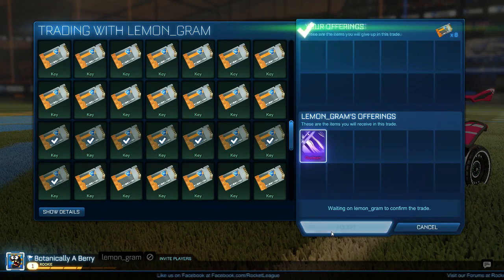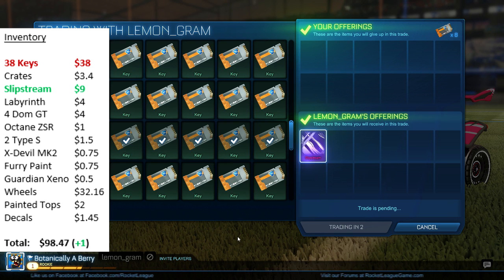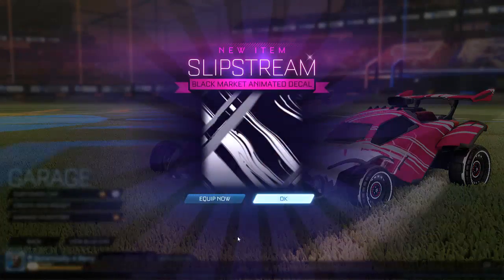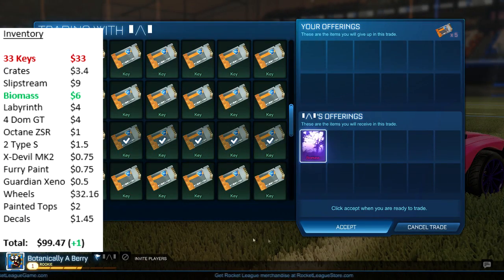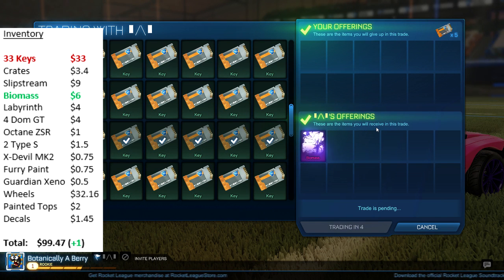Another item I was trying to buy was a Slipstream — I was trying to grab one for 8 because they were going for about 8 to 9 keys. With this I want to look to either get 9 keys, but I'd prefer to get some overpairing items. And for the next trade I'm buying one last black market decal — a Biomass for 5 keys. The standard price around this time was about 5 to 6, and I'm pretty confident I'll get 6 keys for it.